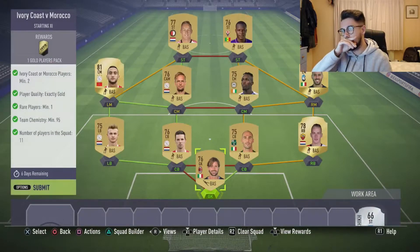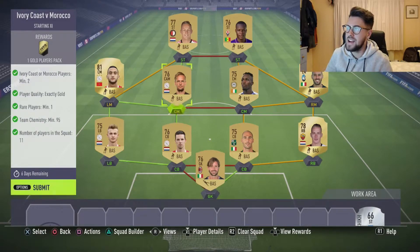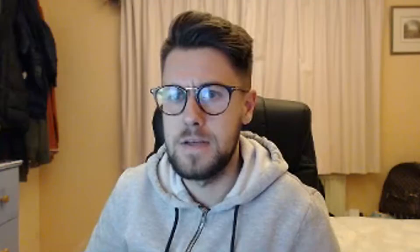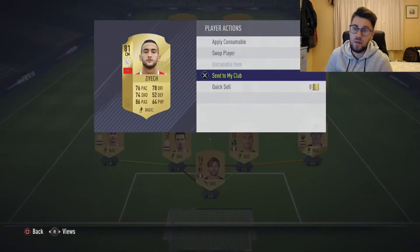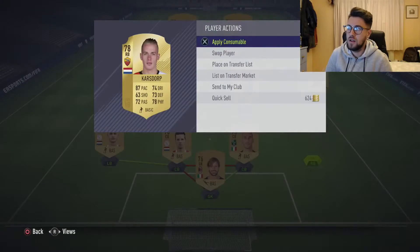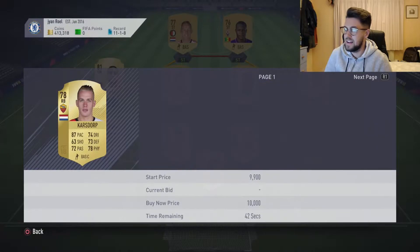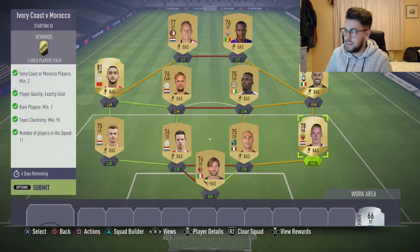Next one is the Ivory Coast against Morocco. Very very easy again. The Moroccan player is Ziyech from Ajax, and your Ivory Coast player is Fofana from Udinese — a little bit more expensive. I got him for free, but you're talking probably about 1.5k to 2k max. Everyone else is very very cheap — Kasdorp goes for about 850-900 coins. You're talking around 6-7k for all of it. Cheap as anything.